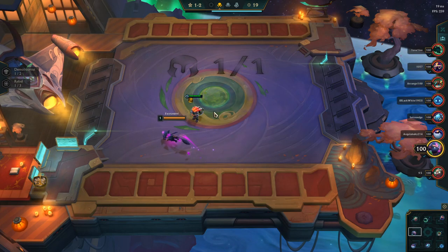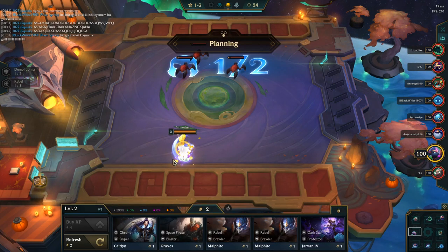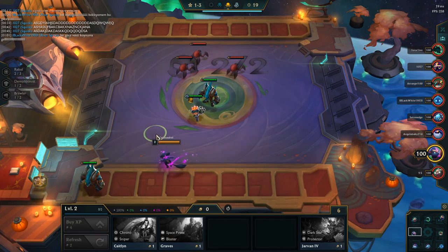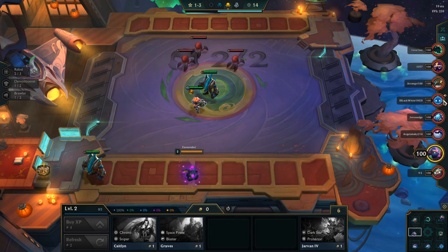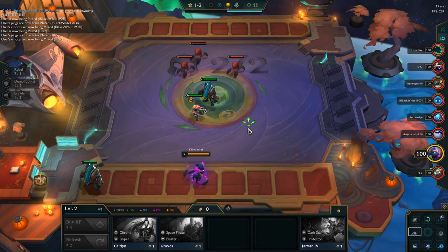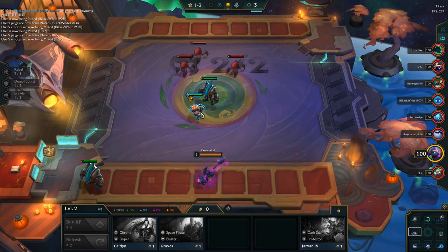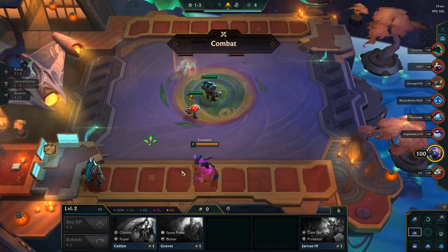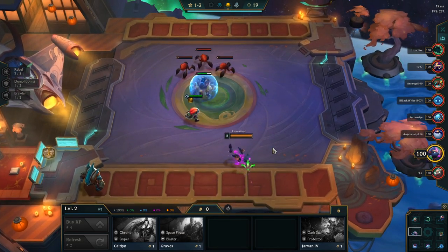If I get a Needlessly Large Rod, I can actually bounce the demo spat off my Ziggs for free and keep the Ziggs 2. I thought that was a pretty solid move - it basically means I can bounce the Ziggs off. I'm going to mute these other players just in case they're saying something offensive in another language. So I'm going to keep the Ziggs 2 with the spat on, and if I find a rod I can bounce it off Ziggs. We can play a very early Ziggs comp with demo spat to potentially snowball, and I'm picking up Graves as well because Graves with the demo spat is really nice.